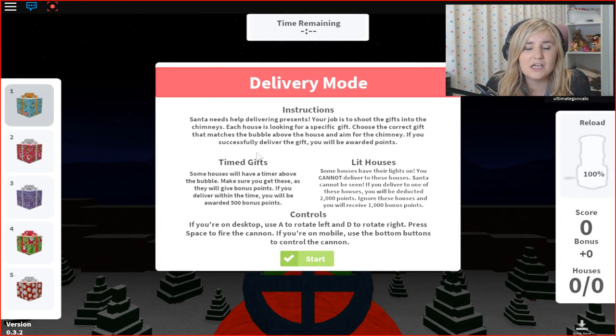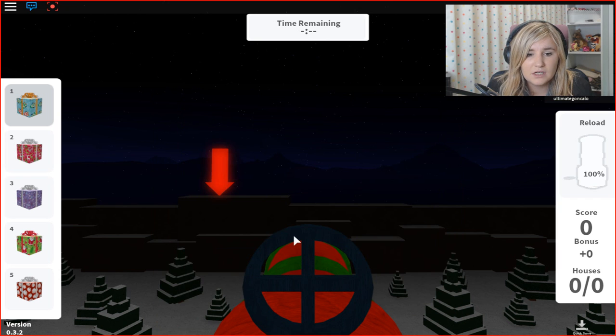Instructions: Santa needs help delivering presents. Your job is to shoot the gifts into the chimneys. Each house is looking for a specific gift — choose the correct gift that matches the bubble above the house and aim for the chimney. If you successfully deliver you'll be awarded points. Let's try this out, hopefully we can do this.